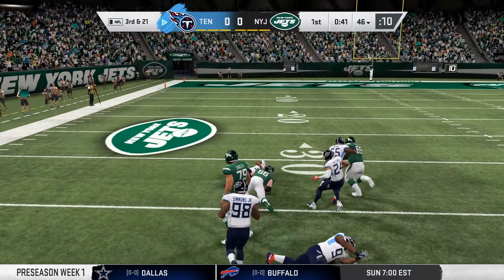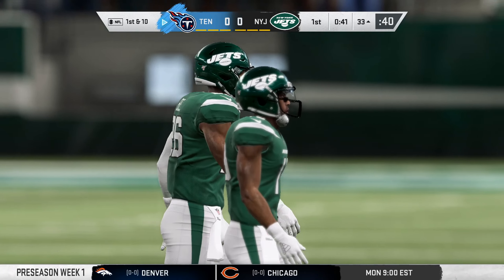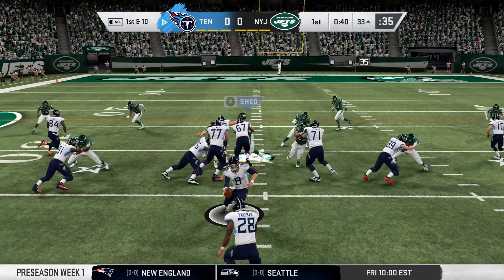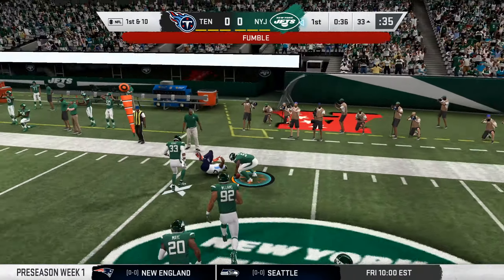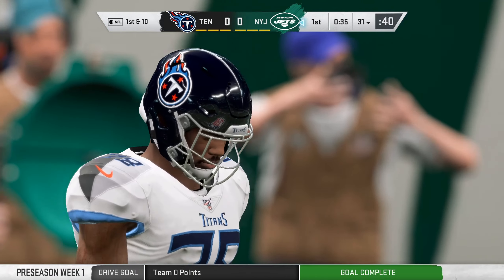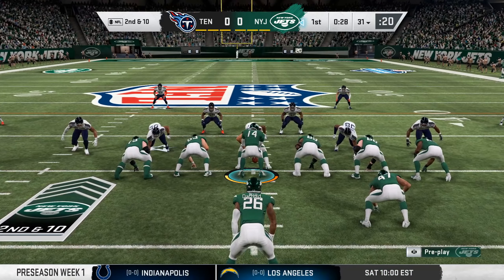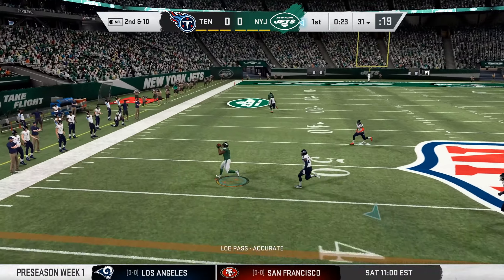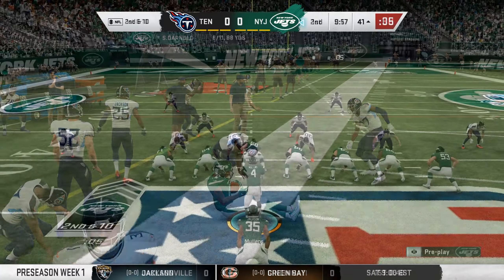There is a fumble — Le'Veon Bell coughed the ball up and that's not something that you want to do, but it is a preseason game so you need to get that out of the way. Freeman is also a fumble, hit really hard by Jamal Adams, and that is one of his strong points — he is a really hard hitter. Matter of fact, him along with Harrison Smith are really two heavy hitters in the NFL.